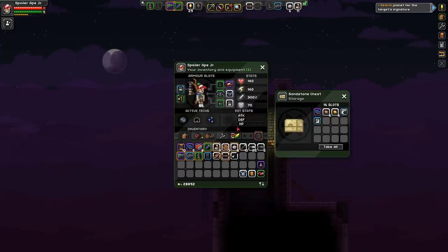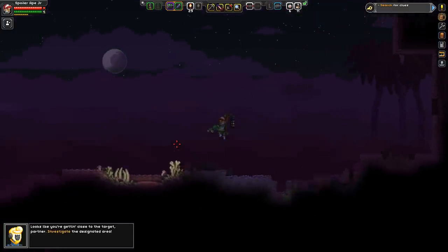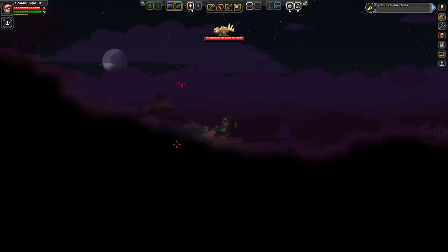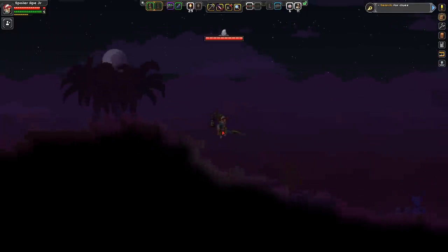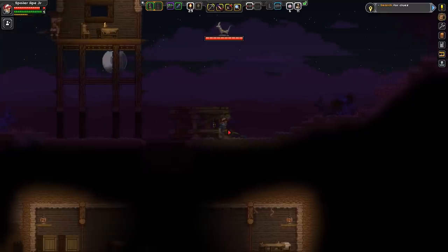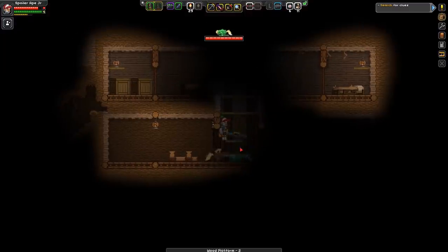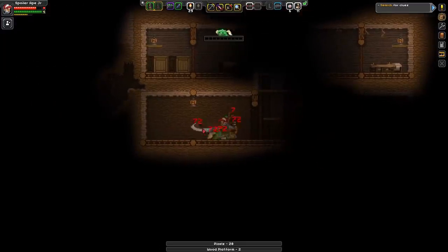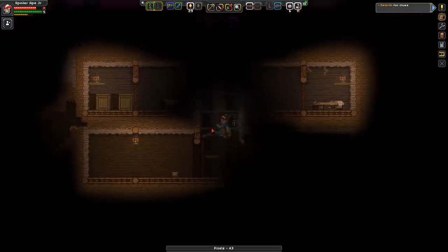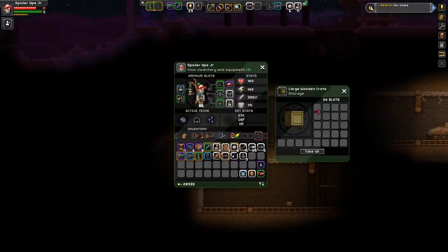Oh, we are getting closer. I think this is going to be a person rather than a creature. My Durasteel sword is incredibly effective. It looks like we're above where we need to be. Right, so this time it says 'search for clues' - it doesn't give you a precise location. Although I'm not quite sure if that's any different or not. I think this is one where you do actually just have to look for something like a clue item.